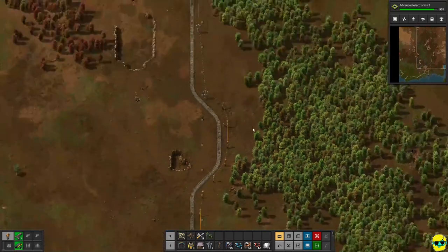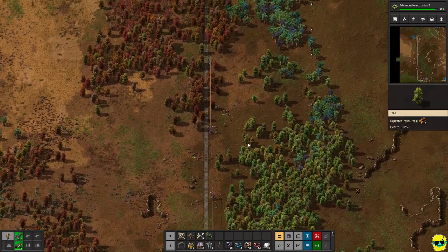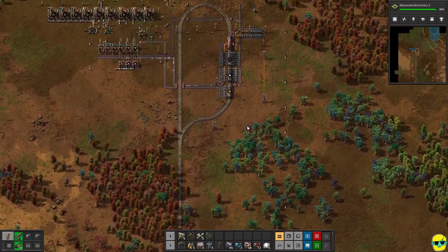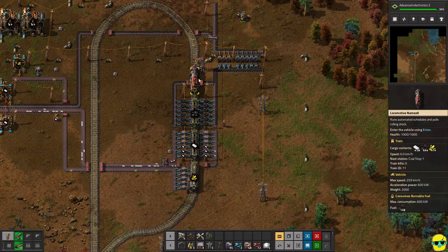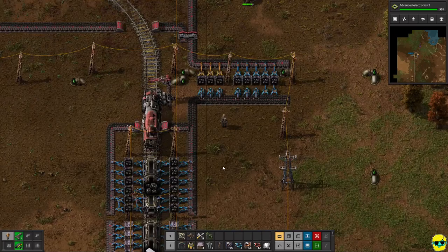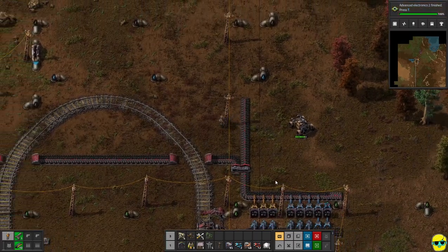I'm going to run up these train tracks and just pray I'm not struck by my own train. It is trying to fill up. It looks like it can't offload coal anymore — its storage is full. That's pretty awesome though.